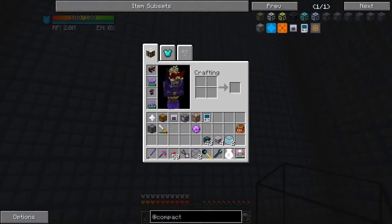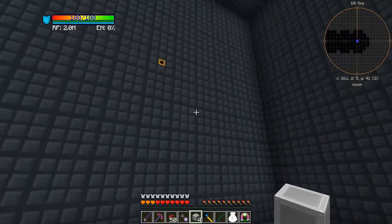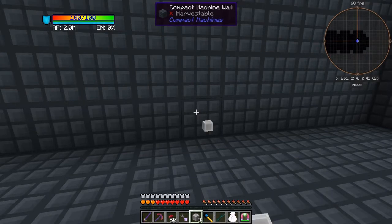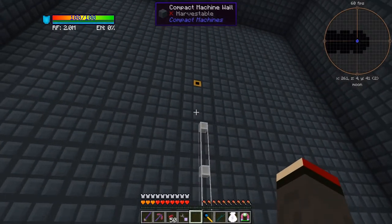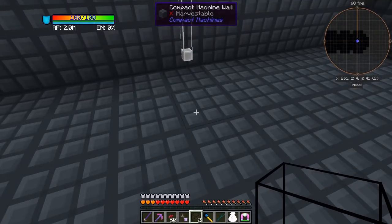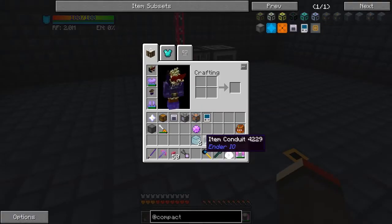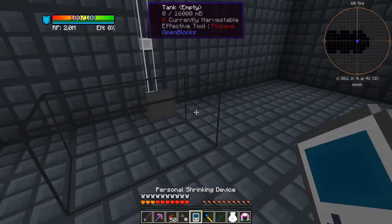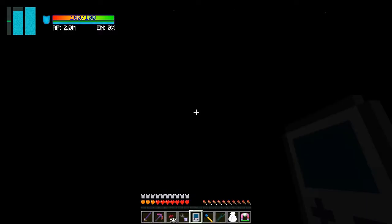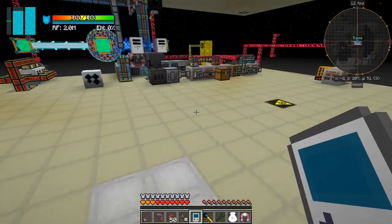On the west face, I'm going to put in some fluid conduits. I haven't got enough, so I'll have to craft some up as well. I'll put two tanks down here. Now let's go outside and set up another crafting recipe because I'd like some more of these fluid conduits — I'm always running out of those.